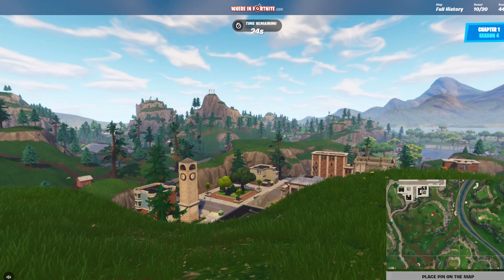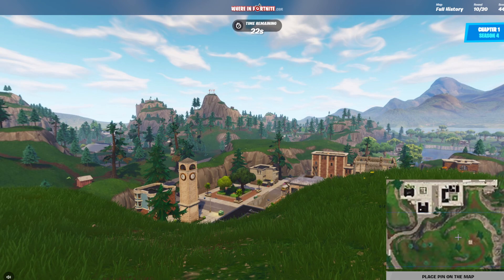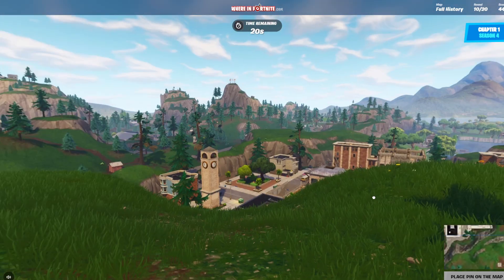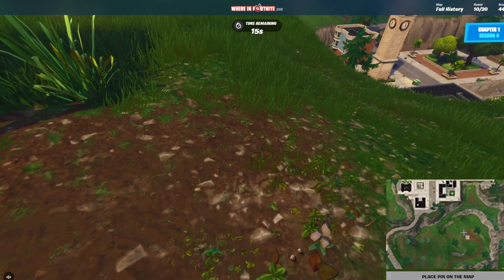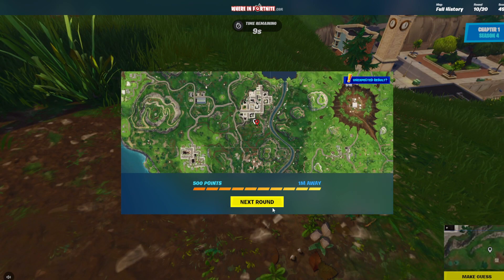Tilted Towers — another easy one. I'm actually getting really lucky. I was about to choose somewhere completely different, but I know how much closer it is to the house. I'm probably about here. Found the point again! I'm almost at perfect points for almost every round.